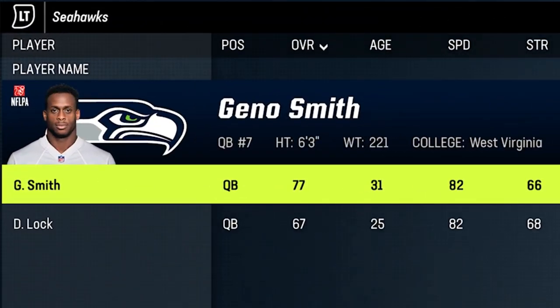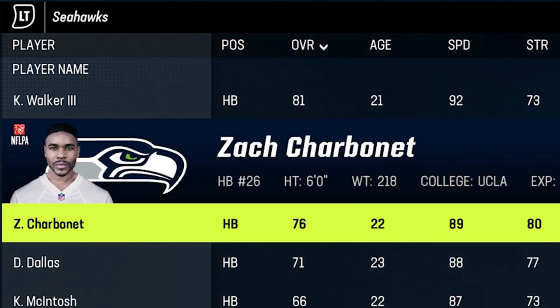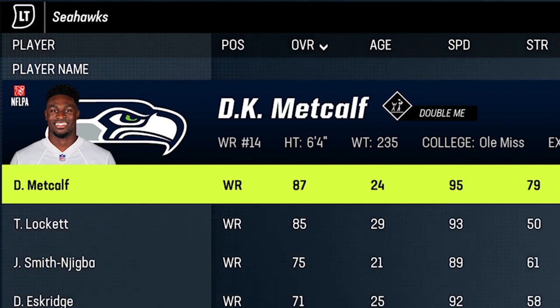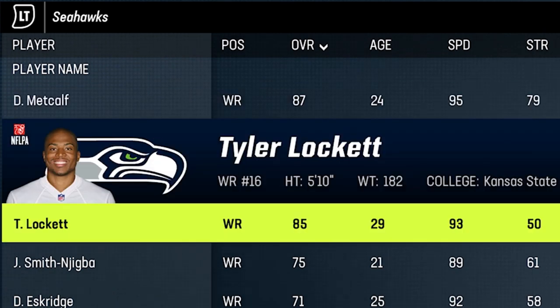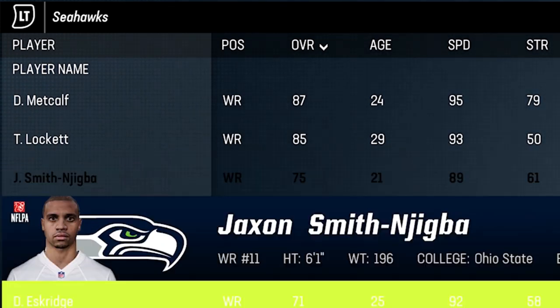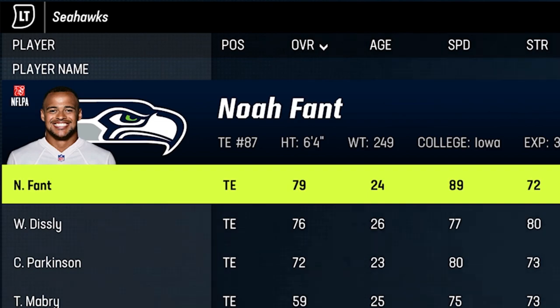Next up we have one of my favorite sleeper teams: the Seattle Seahawks. Geno Smith is very similar to Dak Prescott — just solid. Kenneth Walker is very similar to Tony Pollard in terms of speed, and they also drafted Zach Charbonnet as their second-round pick, so you have two really good young running backs. At receiver, DK Metcalf is probably one of the best in the entire game — 6'4" with 95 speed. Not a lot of profiles in history can make that argument; you're talking Calvin Johnson, Julio Jones range. Tyler Lockett is a 93 speed, and they also have Jaxon Smith-Njigba from their first-round pick and Dee Eskridge. At tight end, Noah Fant at 89 speed is one of the fastest tight ends in the game, which adds even more speed to this roster.